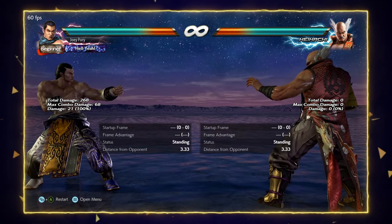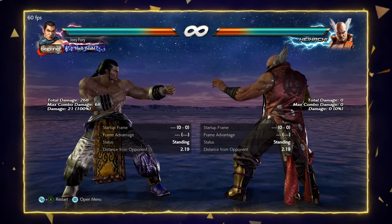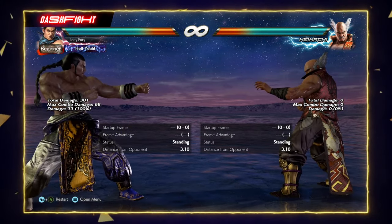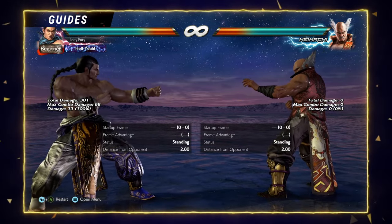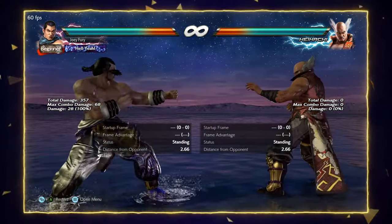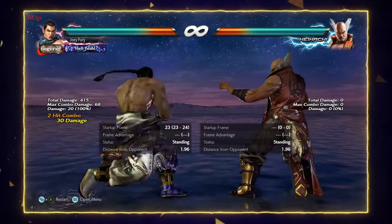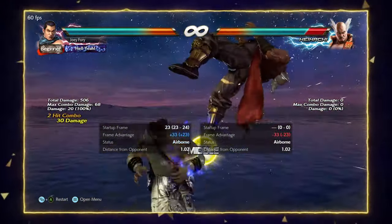As Feng is producing these mix-ups, he can capitalize on the opponent's mistakes with his strong whiff punishment. Back 1+2 is the go-to, but you have to master a few other whiff punishers to really take him to the next level. A very important one is forward 1+2 — it has huge range and instant tailspin, though it is a high. And for even bigger whiffs, we're going to use forward 3-4. With these three options together, we should be able to handle just about every type of whiff from the opponent.